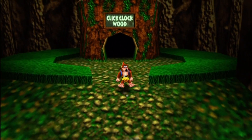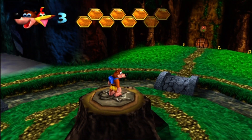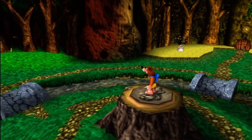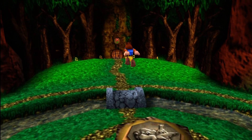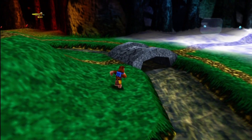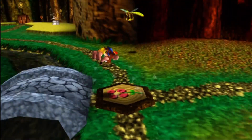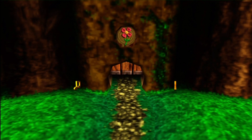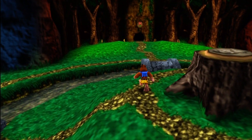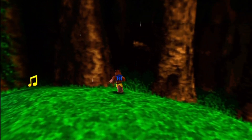We're back in the Click Clock Wood area and we're finally entering the world. When you first enter, you get into this hub-like area with the four seasons surrounding you and doors that lead into each season. This small area acts like the hub world for the world. You need to go into each season in a certain order and find the switch that will unlock the next season you have to go to. That's basically how it works in a nutshell.